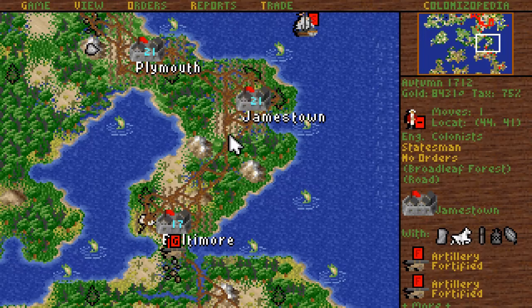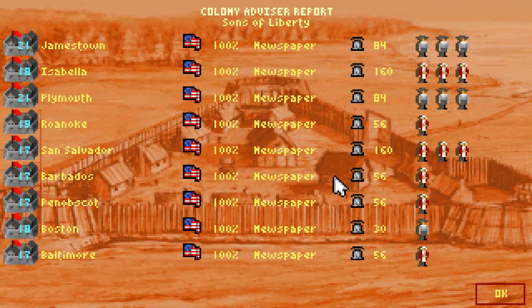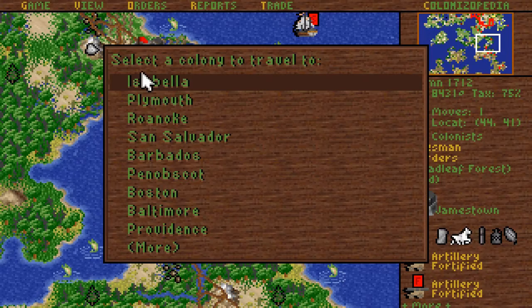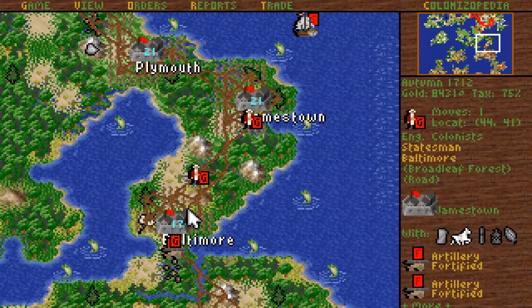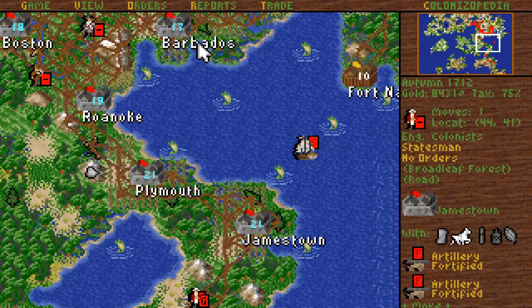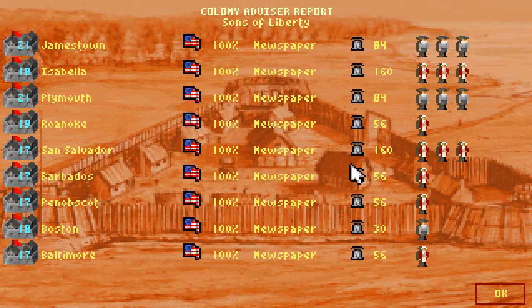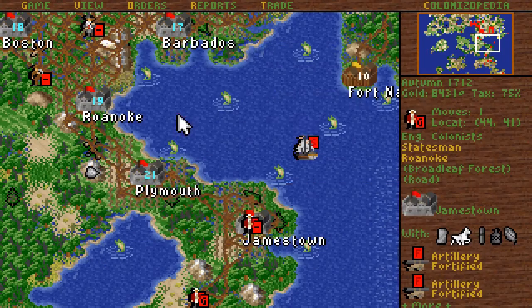Wrong square. We have to send you guys — Baltimore could use more people. Two of you to Baltimore, looks like, and the rest of you are gonna go north. Baltimore for you, and somewhere north.